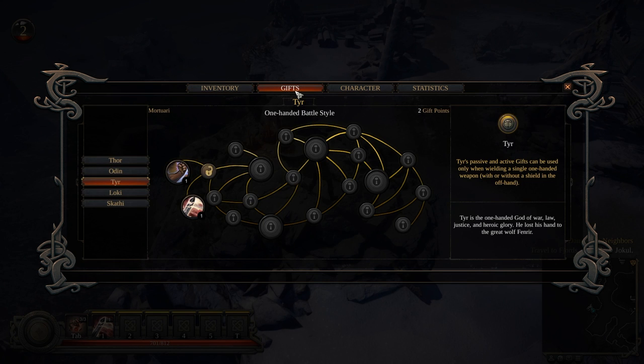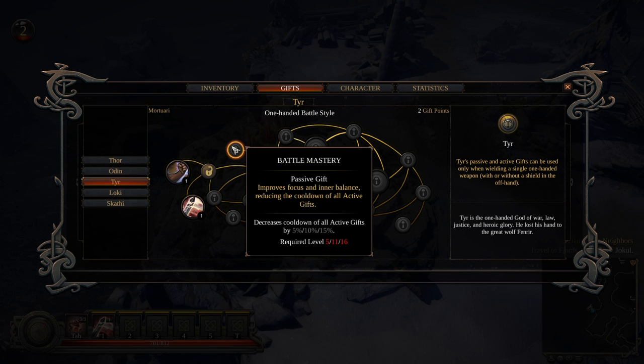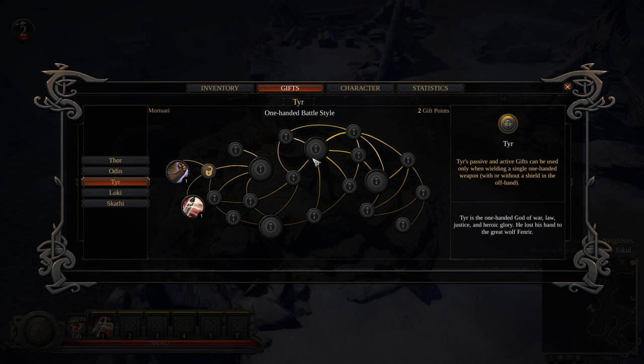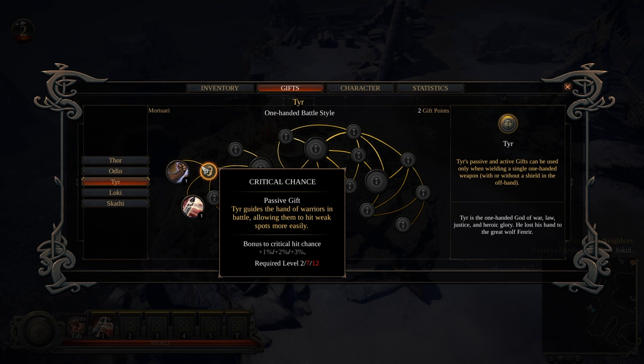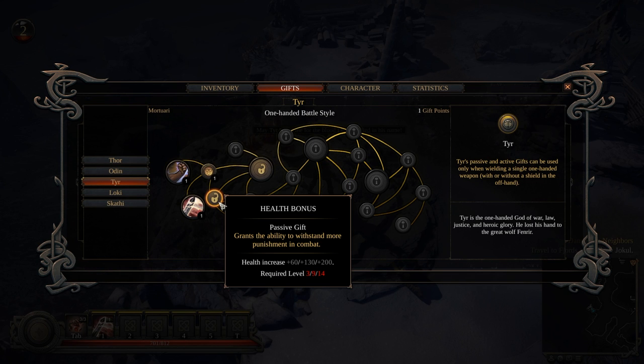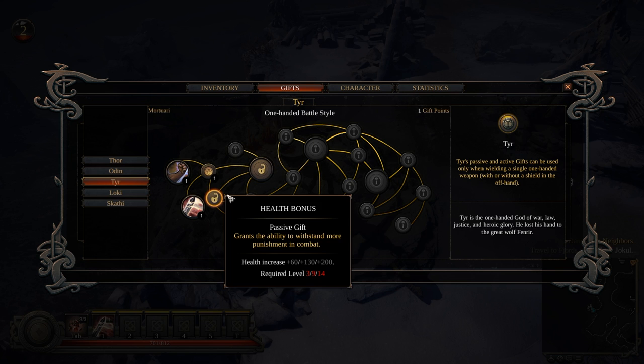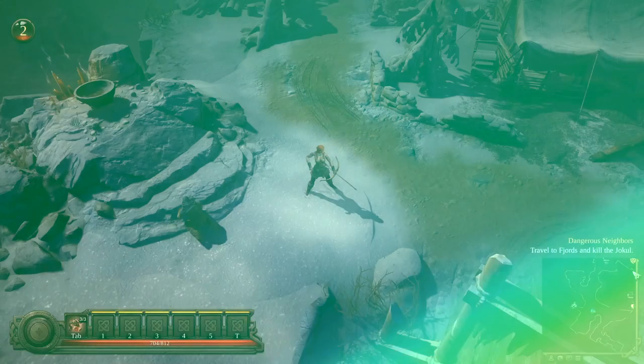I'm now level two, which means I should be able to pick one of these gifts. I have two points so I can pick one. Tyr guides the hand of warriors in battle, allowing them to hit weak spots more easily — so more critical chance. Yes, nice! I'm at level three now. I can see on the map there are some icons in the top right corner — probably quest givers or waypoints.